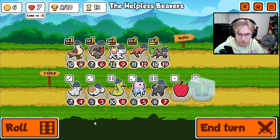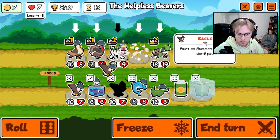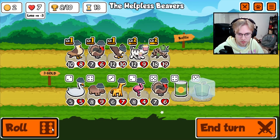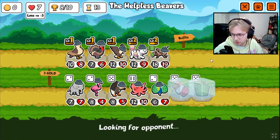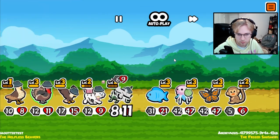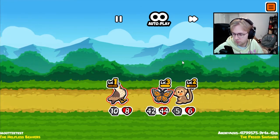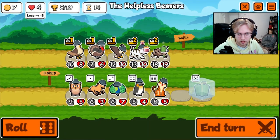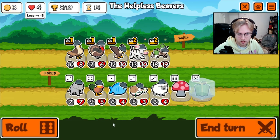I'll give you level three — we'll see where you go. This might be better. I still need the shark. I haven't missed one, right? I think I definitely just lose here though. Get you to level three. The shark is... somewhere.